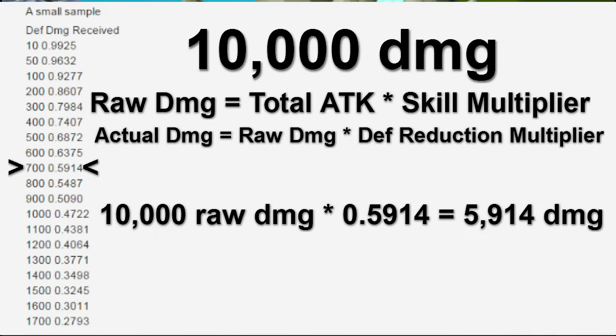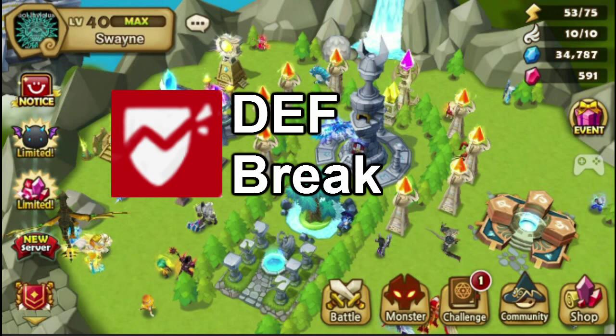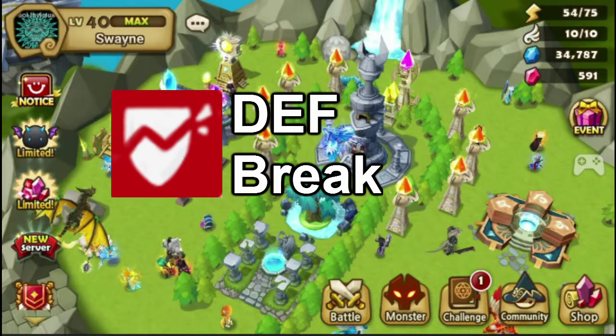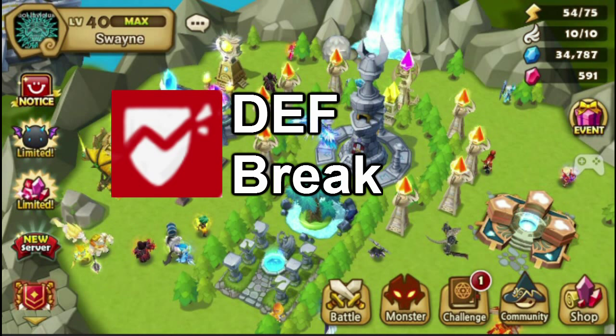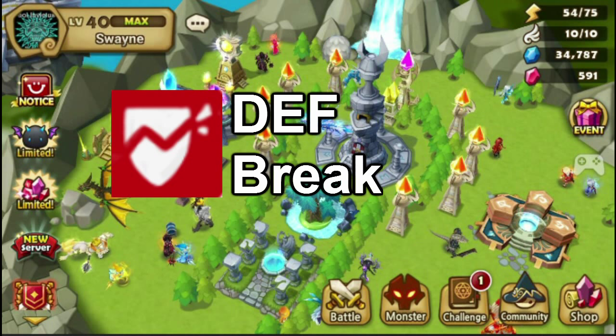Let's talk about what this video is really about, which is the defense break debuff. Defense break is a debuff that can be applied to a monster through using skills. Some of these skills do damage, like Darian's first skill, while others simply apply the debuff without inflicting any damage, like the Water Pirate Captain's third skill. The debuff's primary effect is lowering the total amount of defense on a monster afflicted by the defense break debuff, effectively increasing the damage your monsters will do to that monster. Most frequently, the defense debuff lasts for two turns, however some monsters apply it for only one turn, while others can apply it for up to three turns, like Anivelle.